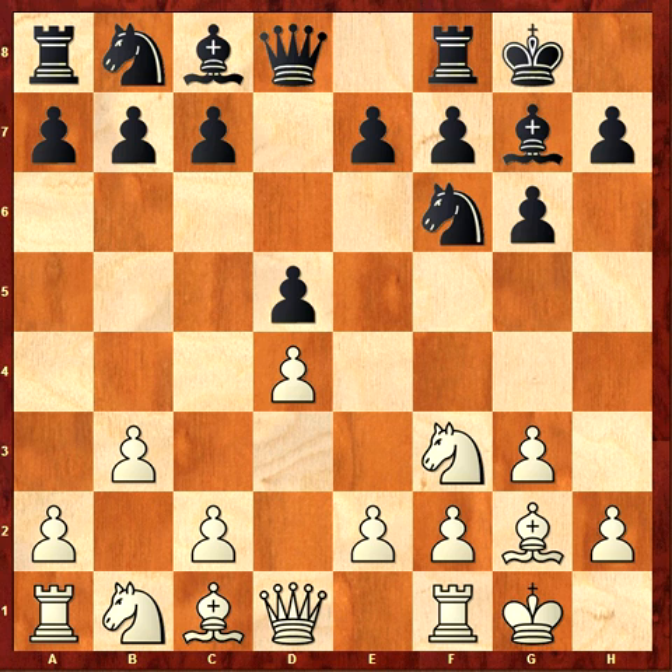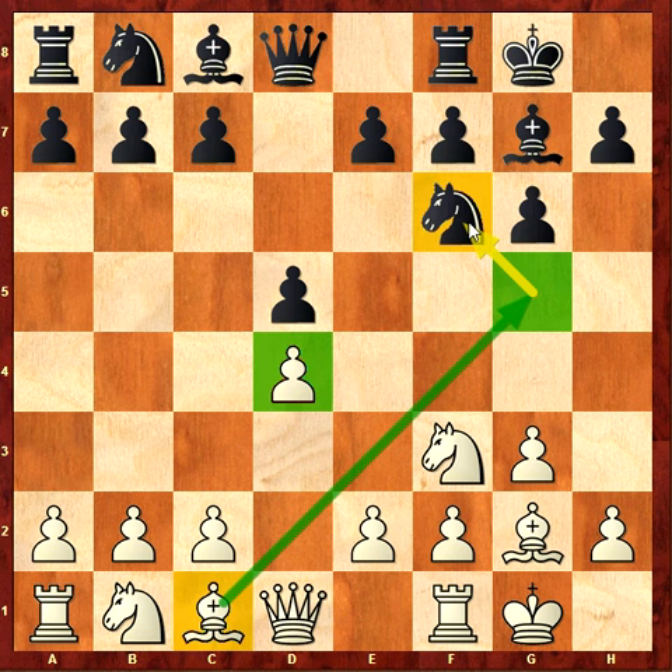b3. In this kind of position, my d4 pawn is blocking my bishop development because I don't have good squares for this bishop. In theory I can develop it on g5, but in this case I would probably be forced to trade it for the knight. Other squares are not so good — for example, if I develop on f4 and then push e3, the bishop could be trapped, so that could be a problem for me.